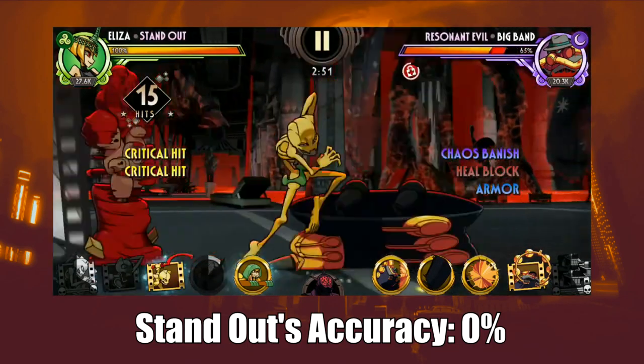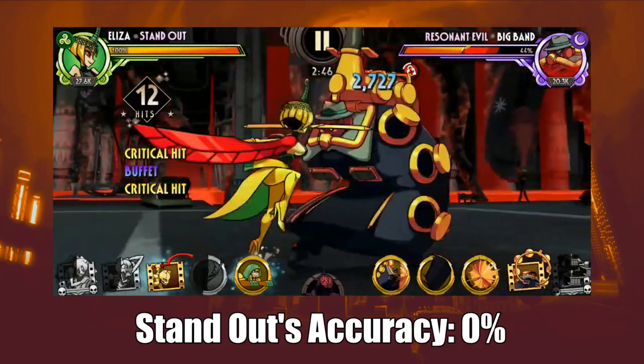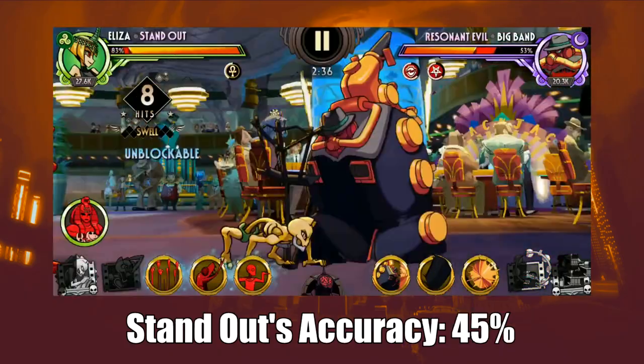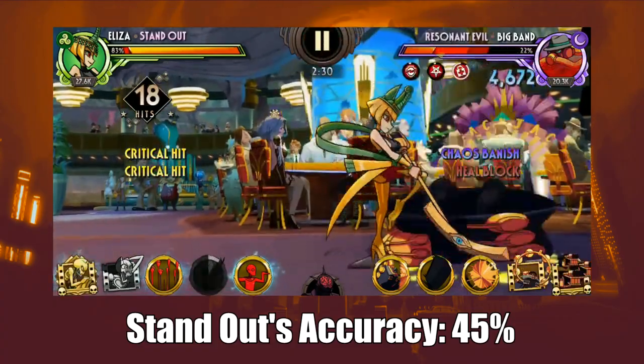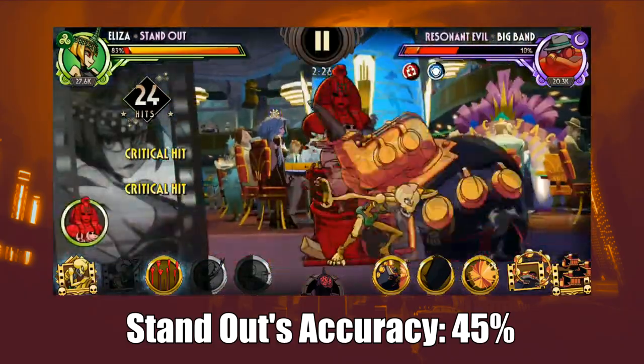Accuracy's task is to counter resistance, and it also increases the odds of percentage-based signature abilities. To put a practical example, Rusty's ability has a 10% chance of activating — with maximum accuracy it rises up to 15%. In most cases it's not too important to raise the stat, and for others it's downright useless, so it's a heavily variant-dependent stat.